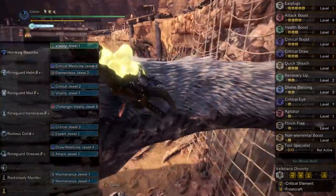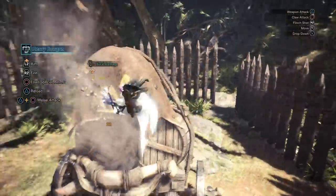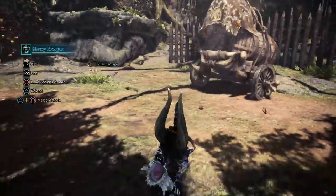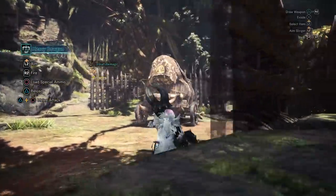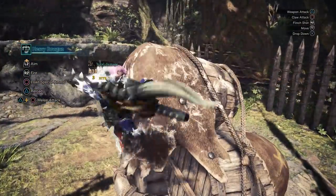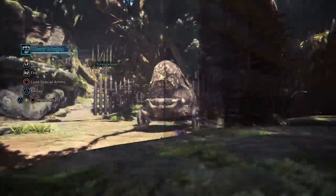To put this into some damage number perspective: without any external buffs — no demon drugs, demon powders, might seeds — this build hits the training room cart for 768, and 816 once the part has been weakened, which is of course important since the whole point of this build is based around an attack that weakens parts.